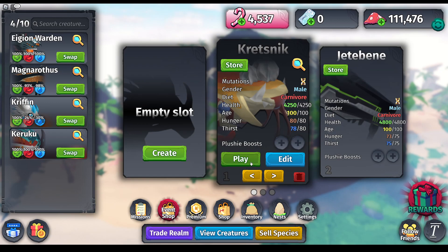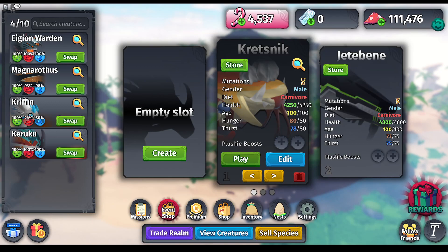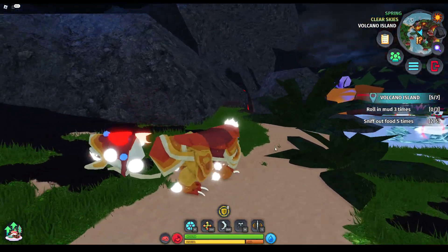Critsnick is next. And if you've noticed the theme this week, most of these are carnivores — actually, I think all of them are. I'm trying to get all the carnivores done before the herbivores and the omnivores, because herbivores and omnivores are much easier to grow. You don't have to rely on food RNG — the random stuff that happens for carcasses to spawn.